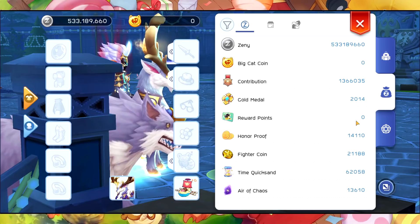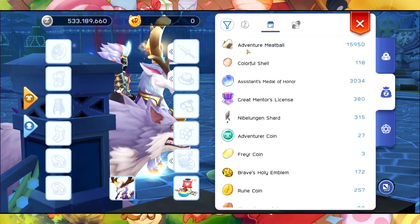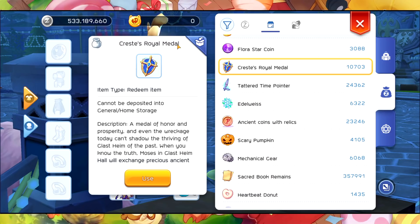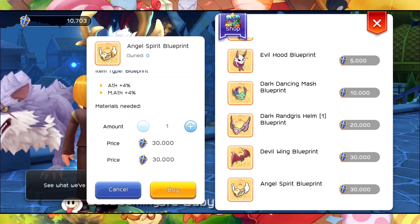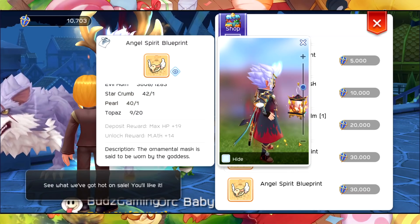As you can see, there's no credit in it, no Big Cat Coin also. We can now easily access the Adventure Meat Bow, the Colorful Shell, Assistant Medal, Fauna, and Royal Medal. We can now access and unlock this Angel's Birth Blueprint which has Attack Plus 4 and Magic Attack Plus 4% in it. Be sure to do the quest so that you can buy and craft this headgear.